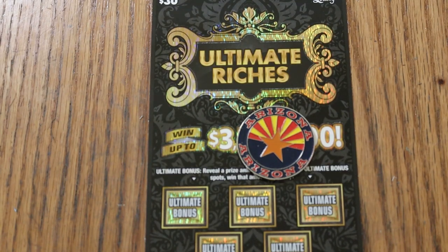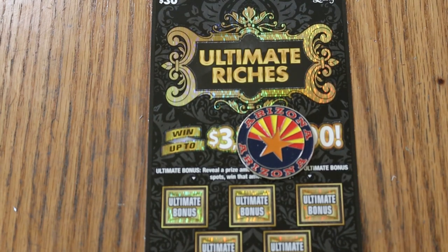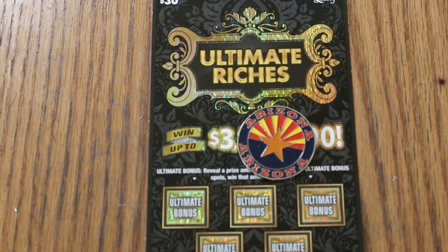What's up YouTube, AZ Scratchers, and welcome to the 4th of July edition of the One a Day in July series, where we're doing the Ultimate Riches $30 Arizona ticket. Hope you're having a great holiday today — barbecues, fireworks, all that fun stuff.